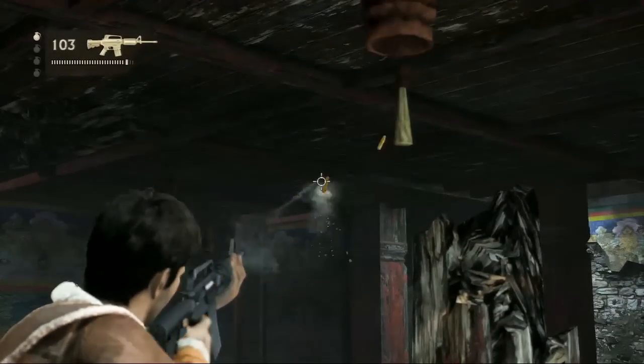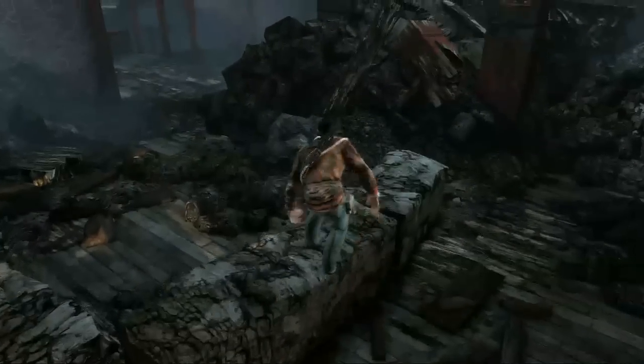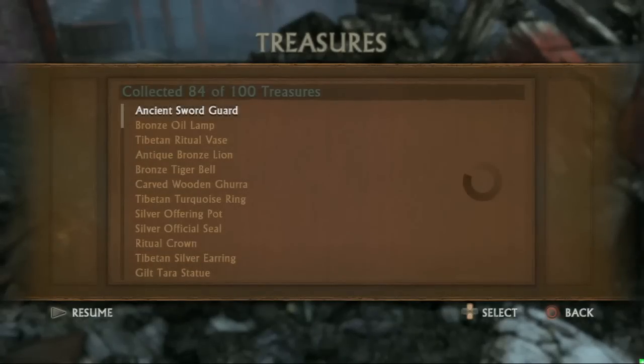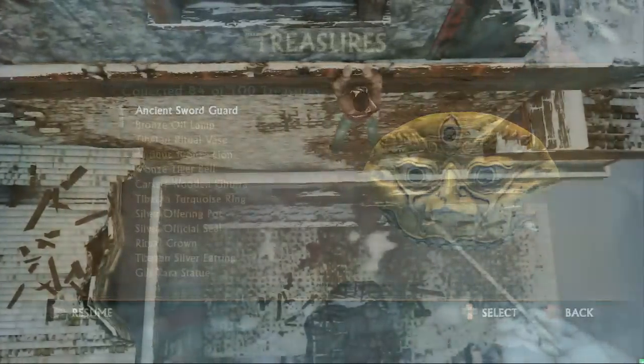After you clear out that courtyard, you're supposed to climb up and go through a window, and this is the platform you end up at. You see the treasure's on the ceiling right there — you shoot it, then come down to this pile in the middle of the room and pick it up. What is it? Ancient sword guard. What does it look like? It looks like a circle — well, it's like a scary face. I guess that works for sword guards. I've never used a sword.